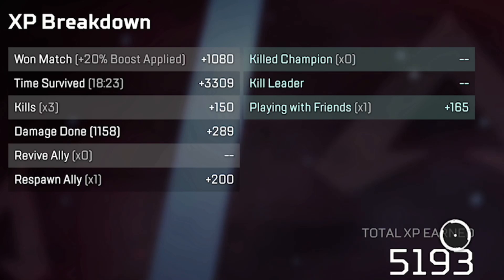Kills also help — you get 50 XP per kill. Sometimes on King's Canyon, teams just die really quickly, so I only got 3 kills, but that's 150 extra XP. Chasing kills in pubs can help you level up a lot faster — for example, a 20-bomb will give you 1,000 XP. Damage done gives you a boost as well: you get 0.25 XP per damage point. I only did just over 1k damage so I got 280 XP, but if you got 4k damage in a game, that would give you 1,000 XP. Combining high damage and kills can really help.